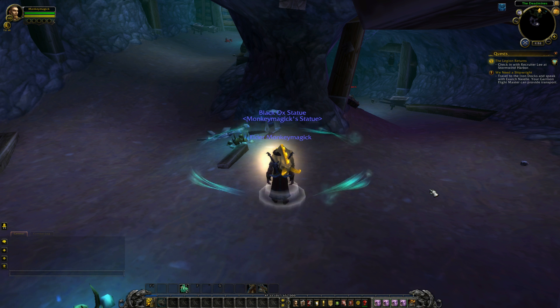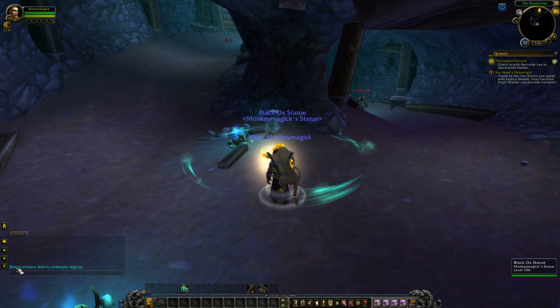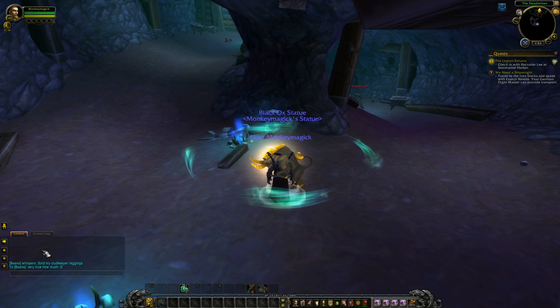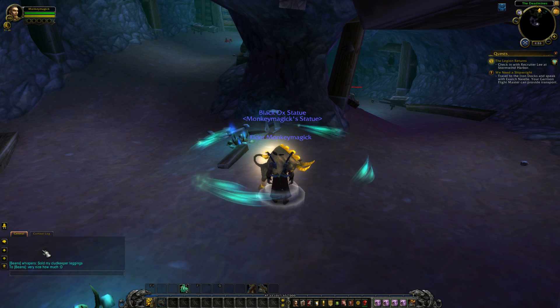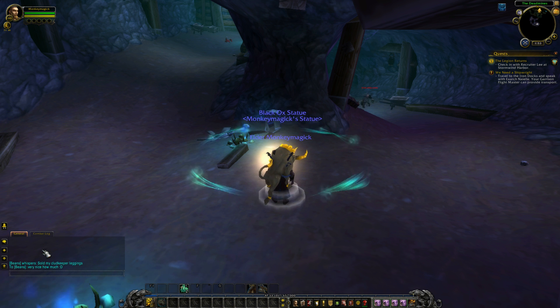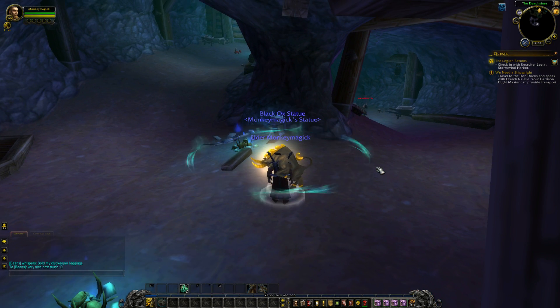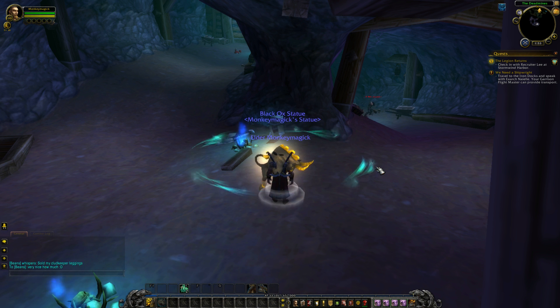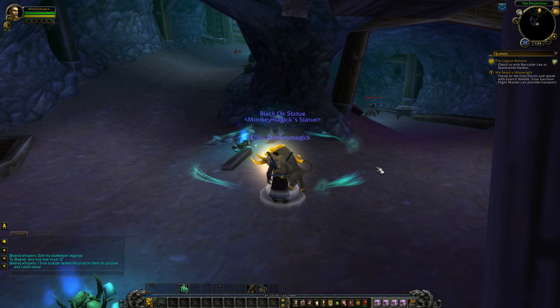The second way is to use the server hop method I've mentioned in many other videos — by using a level 1 if you have 2 accounts and bringing it to Westfall, or if you only have 1 account, bring a level 100 class trial on the same account to Westfall. It doesn't need to be inside the mine, just anywhere in Westfall itself. Invite that person inside the mines to change realms. Each additional realm gives you an extra kill every 6 minutes, so it just gets faster and faster.